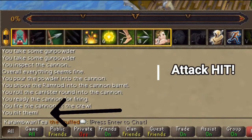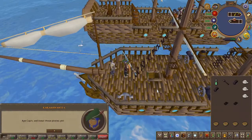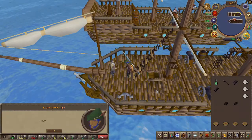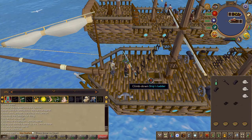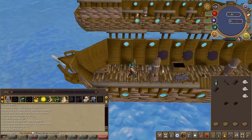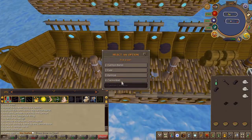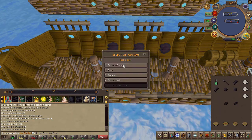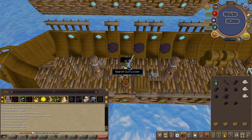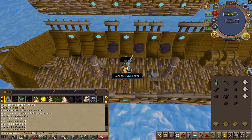Once you've successfully hit, speak to Bill. Your task now is to create holes on the ship. You're going to do exactly what you did before with the ramrod, gunpowder, fuse and such, except you'll be using cannonballs instead of canisters. It's the same process — make sure to clean it to lower the rate and such.